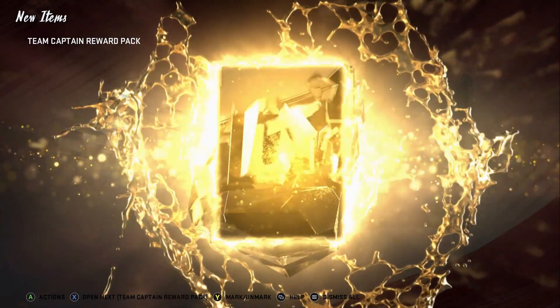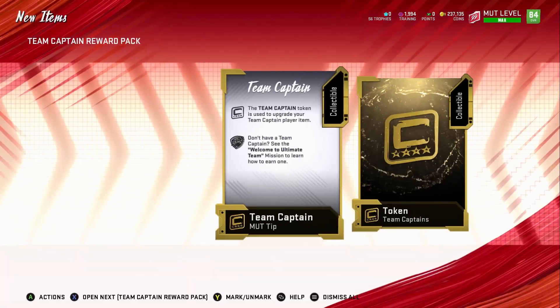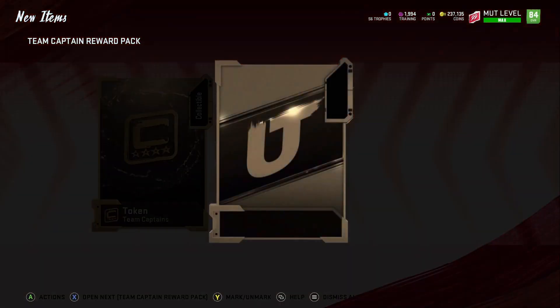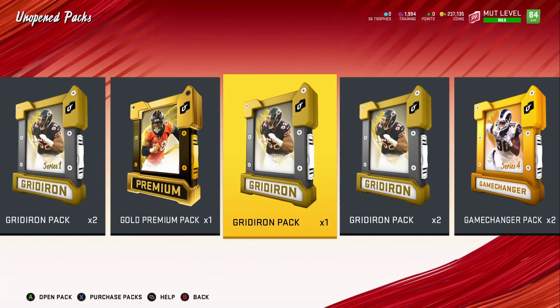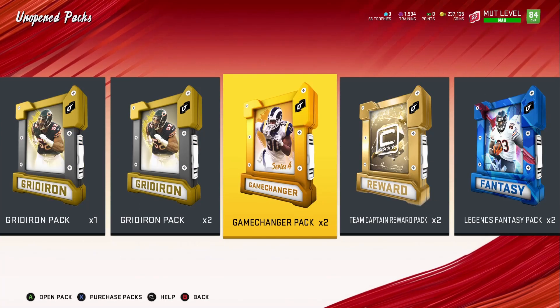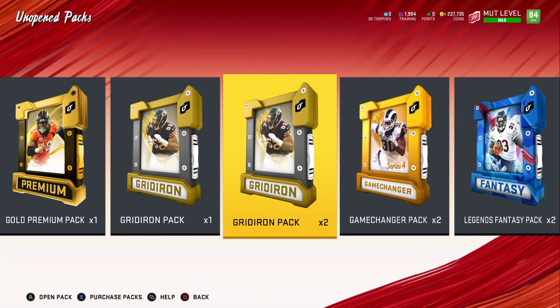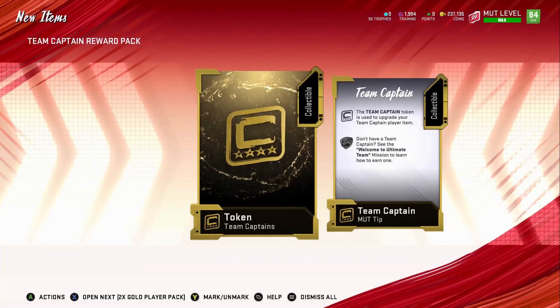We've got all these team captain packs which are 5k coins a piece — let's quick sell those right now and get them out of the way. Before I open all these packs, I want to quick sell all the coins I got from the level-ups. It's a ton of coins — way more than 500k. You can see I've already got 200k on this account just from leveling up. They were giving me 15k here, 20k there.